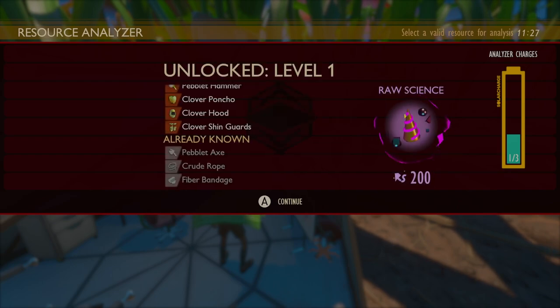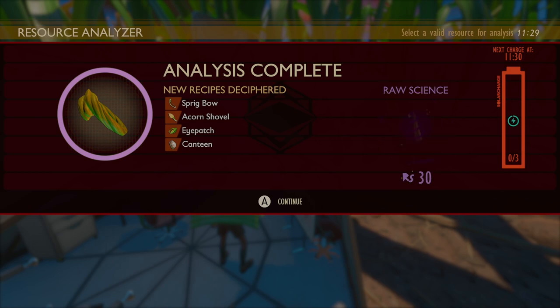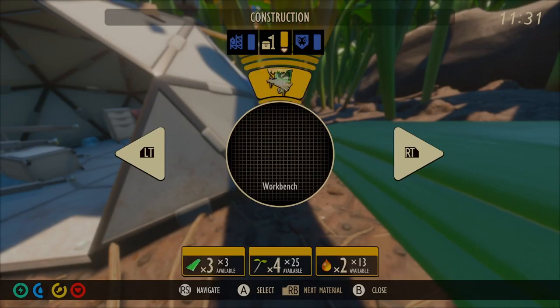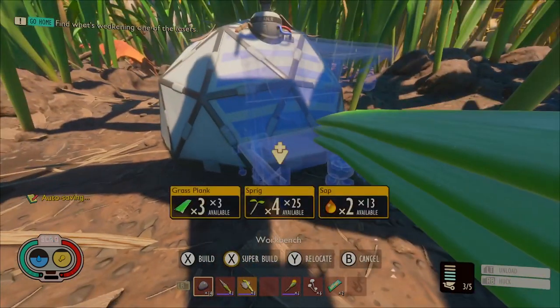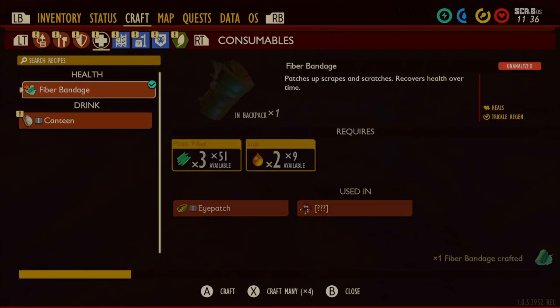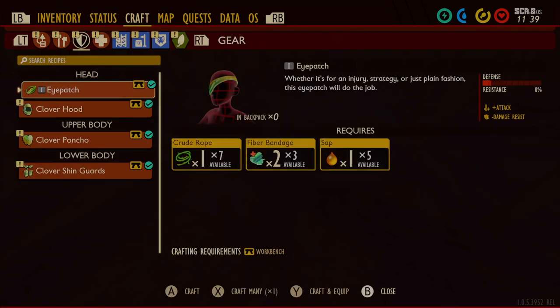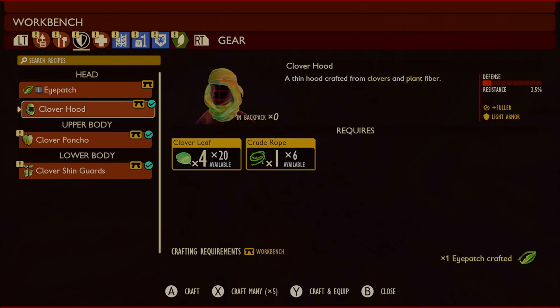Since I have another charge, I want to analyze the rope so I can make an eye patch. The eye patch will give us a damage boost — not much, but could give us an edge in a pinch. Let's drop the workbench back here. Holding for super build is the way to go if it requires four or more items. Now we need bandages — I want to make three. The eye patch requires two of them, and I want an extra in case I take too much damage. I am playing to stay alive.